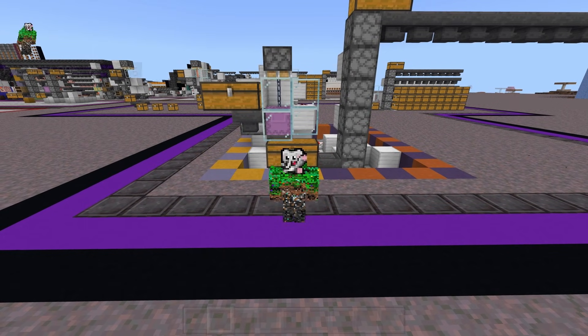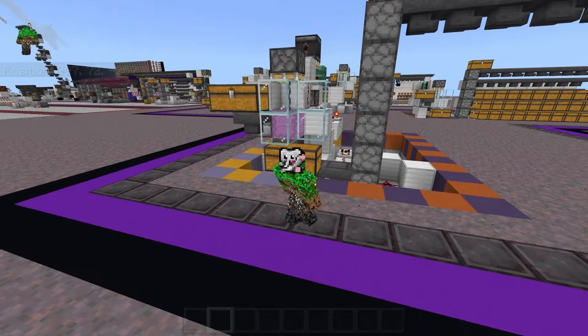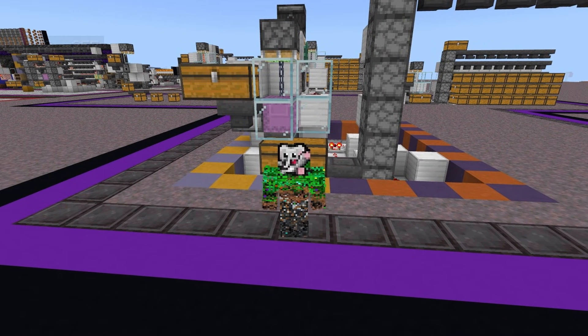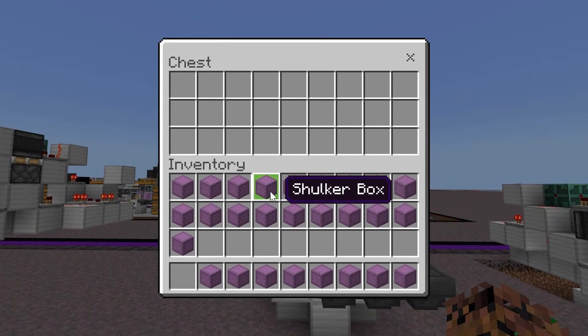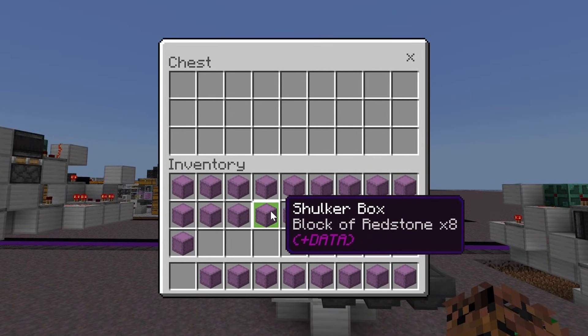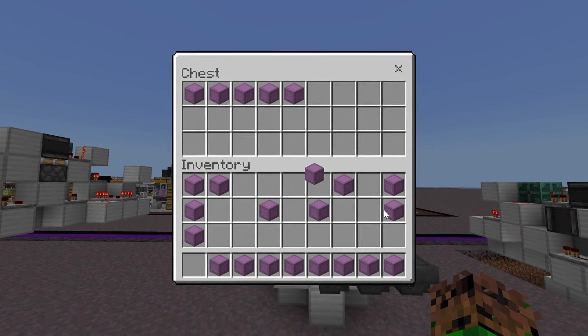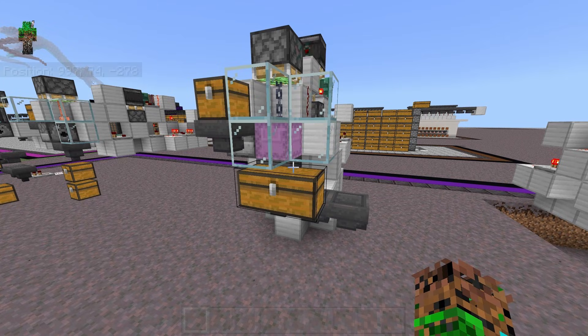There have been a lot of comments inquiring about how we can make a shulker unloader that works with empty boxes. Because most unloaders will break if you place in empty boxes. So I came up with this design that works with empty shulkers and full shulkers. You can place in any number of either one and it will unload all of the items out of the shulkers and break any empty ones that it sees along the way.